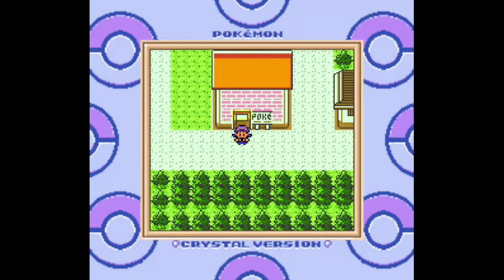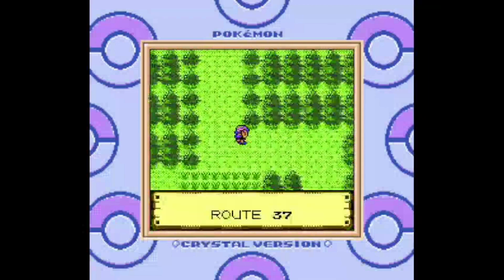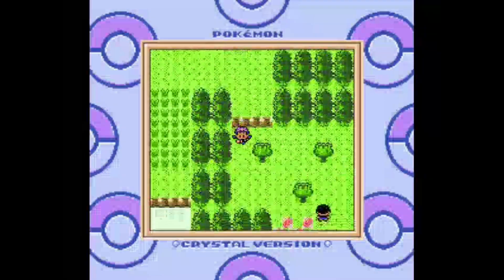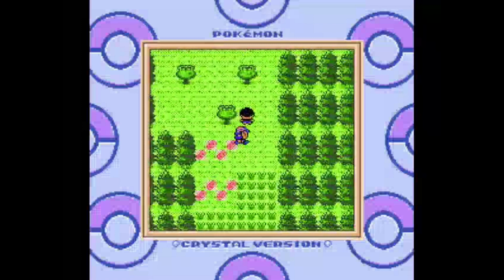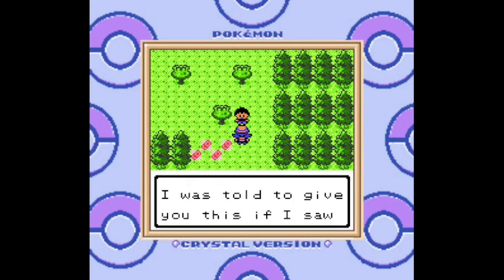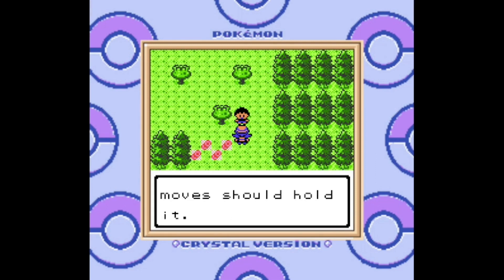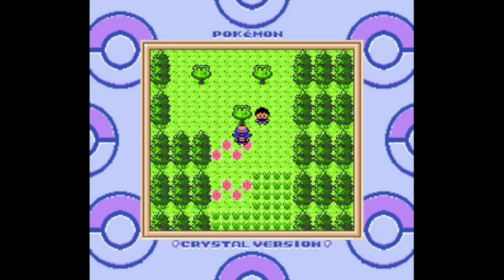First and foremost, there are a couple of items that you can only get on specific days of the week that I haven't gotten yet. On Sundays only, fly to Ecruteak City and head south towards that group of three apricot trees, and you will find Sunny of Sunday — what a clever name, so very creative. The item he gives is a magnet, which will power up electric-type attacks. I have no idea how a simple magnet does that, but I'm sure it makes sense in the Pokemon universe — maybe for Magnemite or Pikachu.